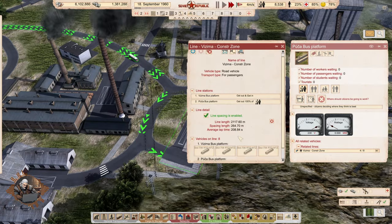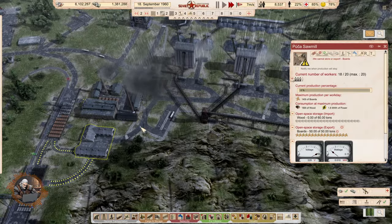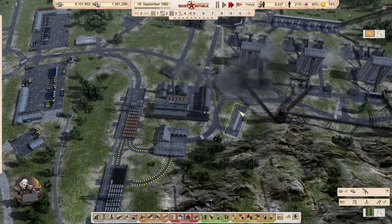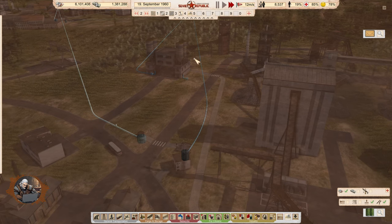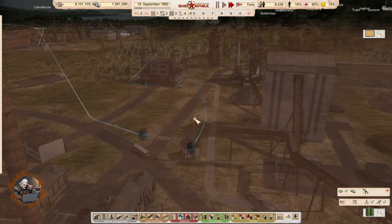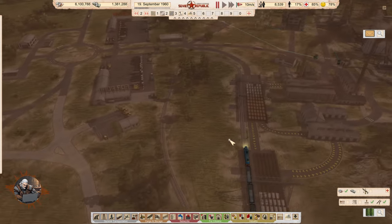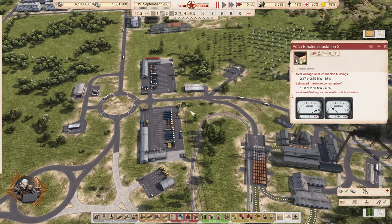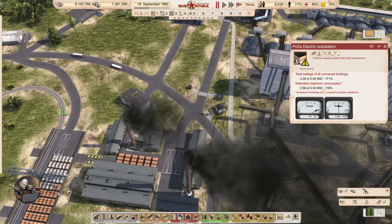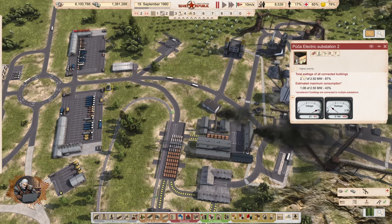We have eight vehicles now and I put the big ones here because we needed more capacity — the factories weren't getting enough workers. Another small change: I upgraded this pipe because it wasn't providing enough water to the area at times. And I moved this electrical substation from its previous location because it was getting overloaded with too many connections, so now some buildings get their energy from the other substation instead.